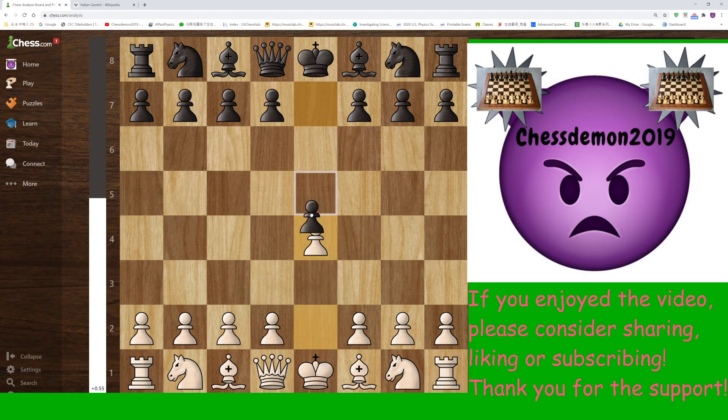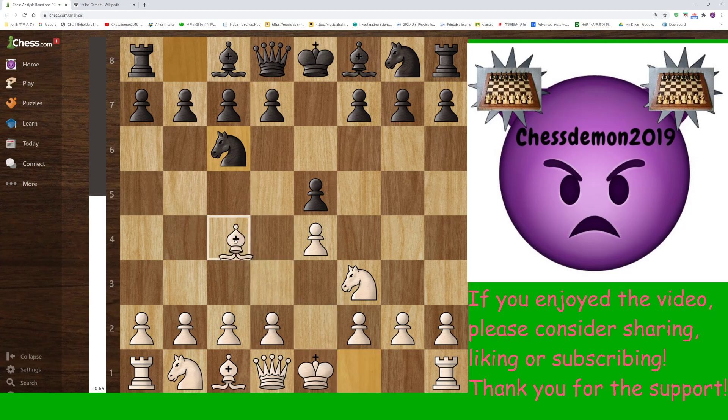So here, e4 is played, e5, Nf3, Nc6, Bc4. This is the Italian game. In the Italian opening, black has two moves to play: Nf6 or Bc5. However, in the lower levels — and just saying this opening is best for younger and lower level players.